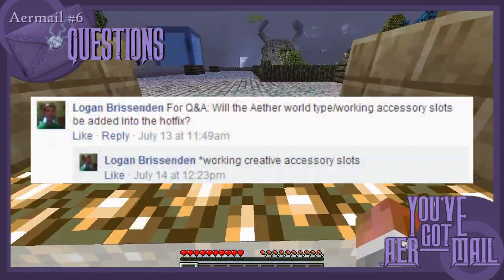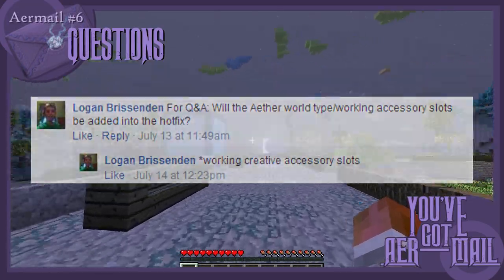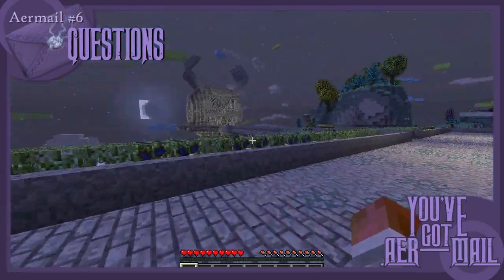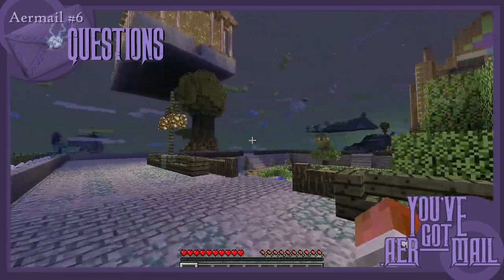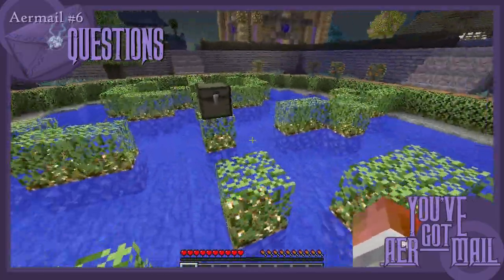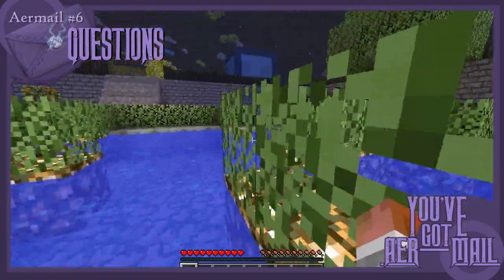Next up, Logan asks: "Will the Aether World Type or working Creative Accessory slots be added into the hotfix?" The Aether World Type that we teased not too long ago probably won't be added anytime soon, but you will have access to an Aether Flatland Creative Preset in Single Player. As for working Creative Accessory slots, you may have noticed the tabs above my inventory during the video. The second one from the left is for Accessories. These tabs appear in both Survival and Creative, so you'll be able to access your accessories in both modes.